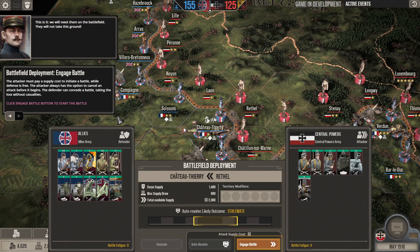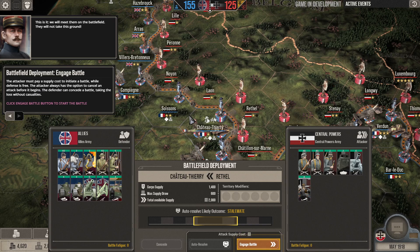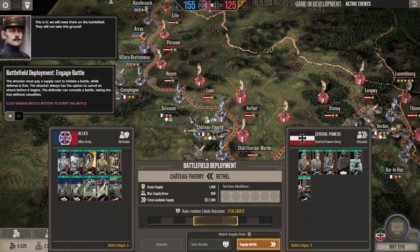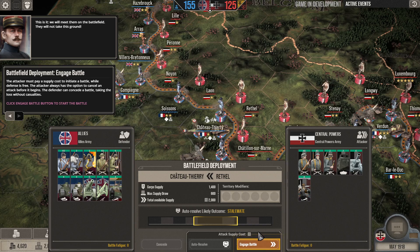This is it — we will meet them on the battlefield; they will not take this ground. The attacker must pay a supply cost to initiate a battle, while defense is free. The attacker always has the option to cancel an attack before it begins. The defender can concede a battle, taking the loss without casualty. Click the engage battle button to start the battle.